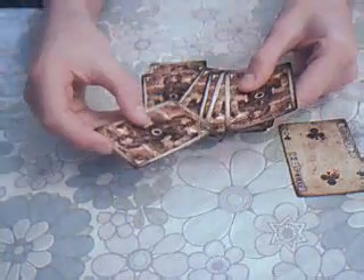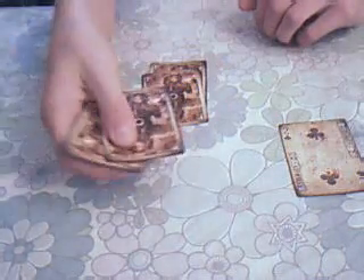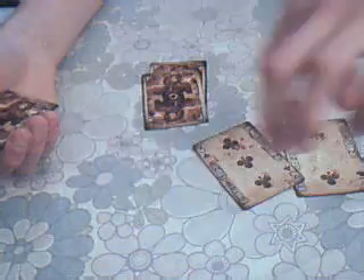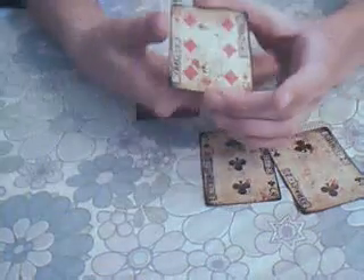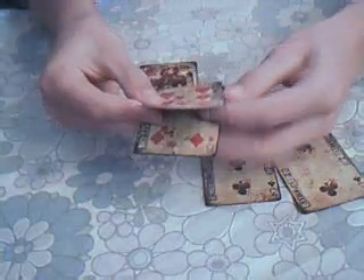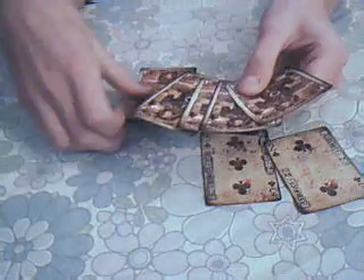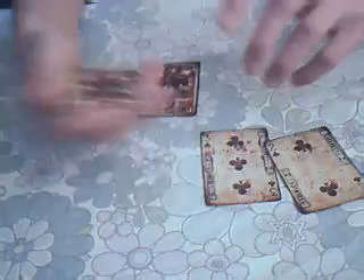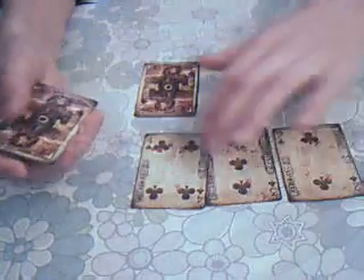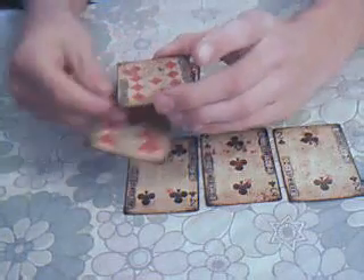Now we're going to do the same — we're going to get the 3, put the 3 in the third position, give it a shake. The 3 has come to the top. I'm going to show you — we've only got red cards in my hand. And we're going to take the 4, put the 4 in the 4th position, give that a little shake and let it come to the top. We've got 4 cards — I'll show you again — they're all red.